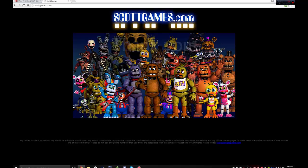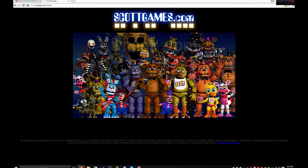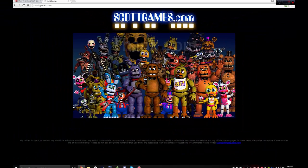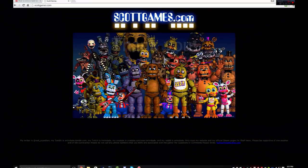Scott Games has been updated and as you can see there are new characters. I'll zoom in on some of the characters as I talk about them. That new Chica looks like the FNAF 2 Chica but more of a toy version. And look at Bonnie in the front — he's so short, that toy Bonnie in the front is so short.